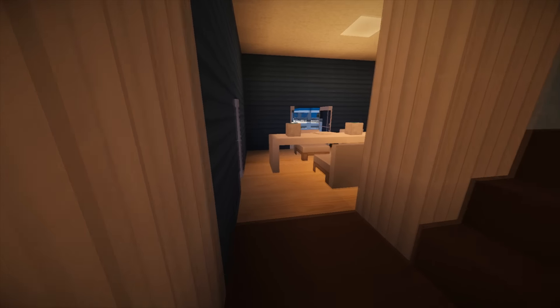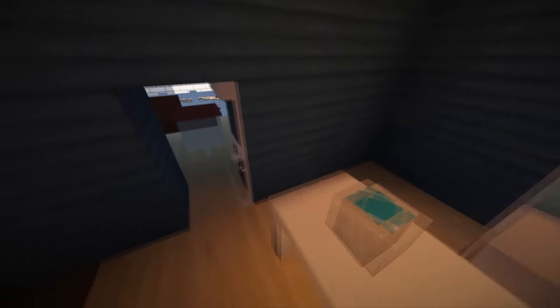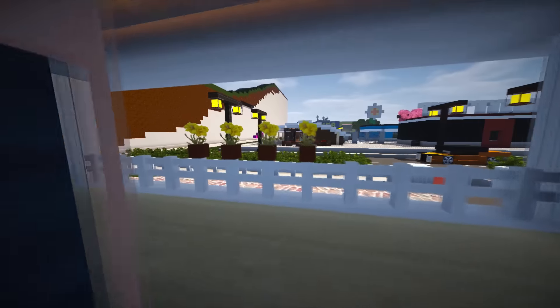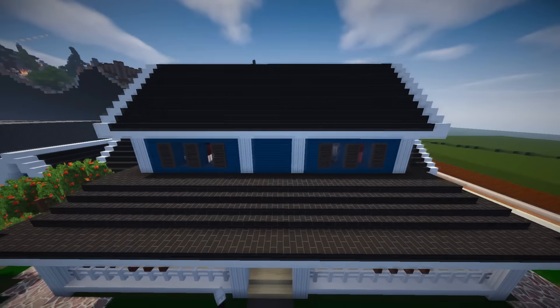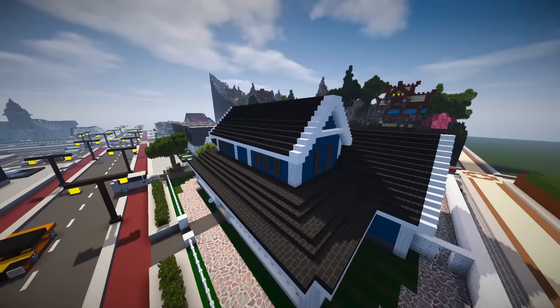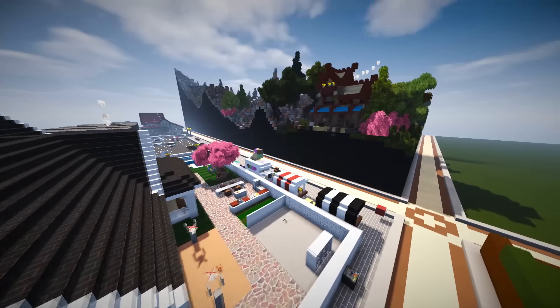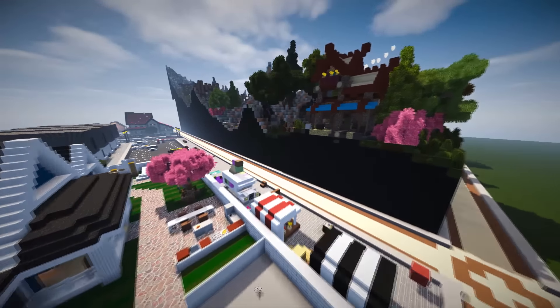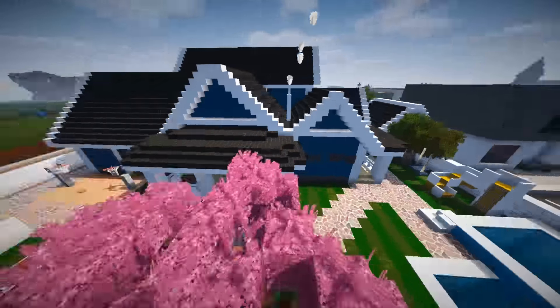There is obviously some more room in this house that hasn't been utilised. Let's just have a fly around of that one — still looks really cool. There's the back porch as well, which is quite nice.